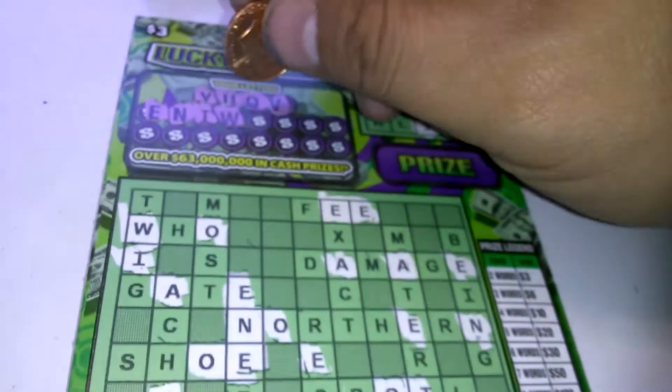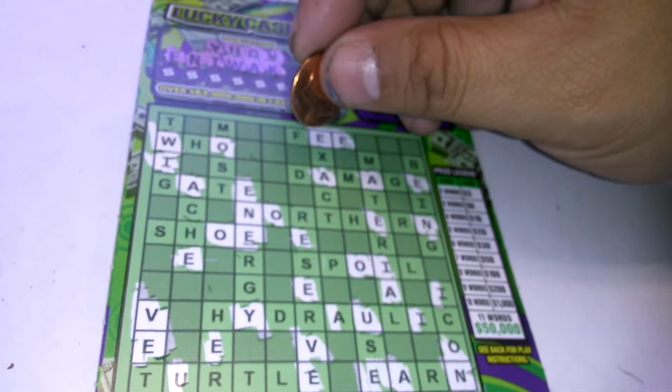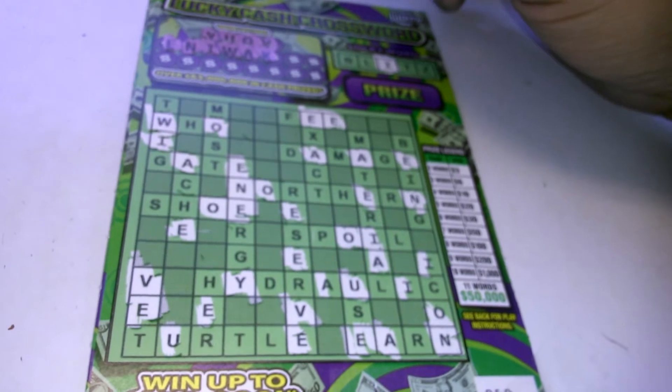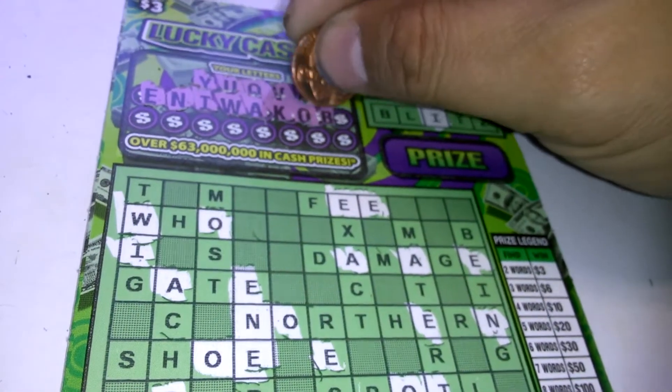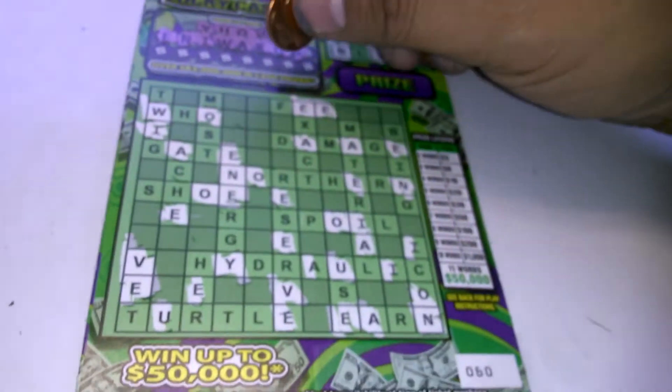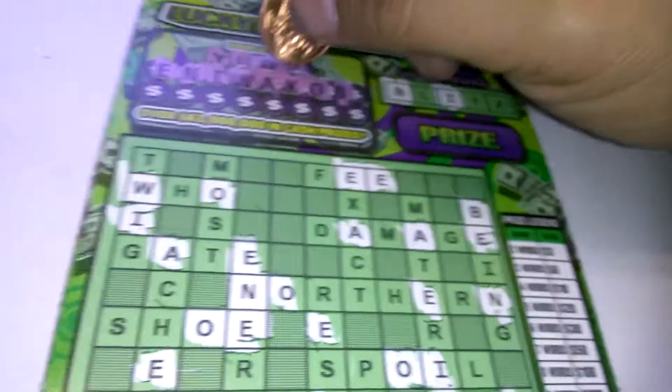And that's about it. There's an A. Now we're looking for a K — I don't see a letter K at all. There's an O. A B — we've got a B at the lucky word spot. There's a B there. And that's it.